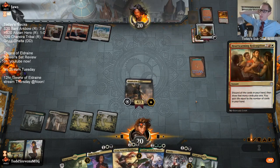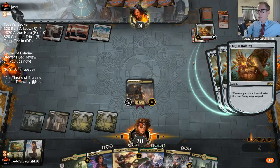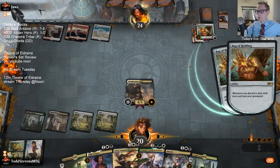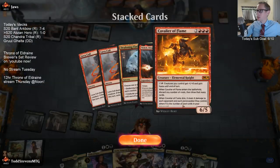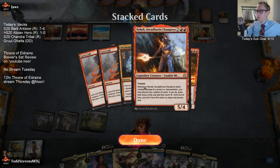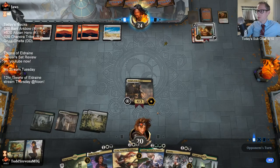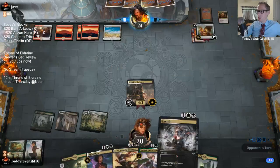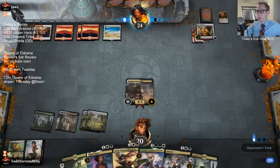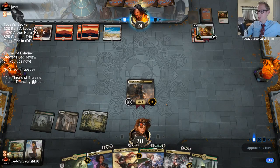I wish this Mortify destroyed an artifact. It is Cavalier of Flame - so I'm glad we kept the Mortify. They got rid of two Lava Coils though, which is good for Seraph.